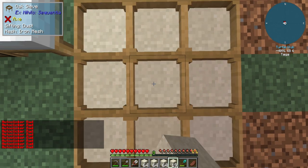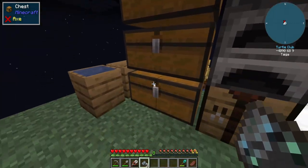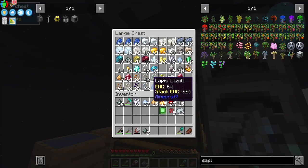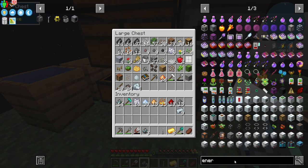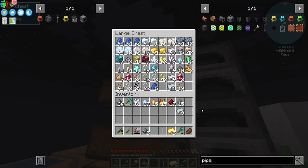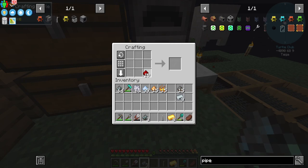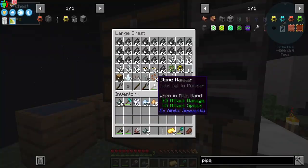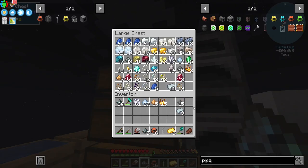I'll go ahead and continue to do this real quick and then once we're done we will come back. So those have been processed up — now we do have enough redstone to go ahead and complete our windmill. We're gonna need some gold as well. Bang, we can make one more, bang, and then that should be our windmill. Yes! So let's see about making some energy cable.